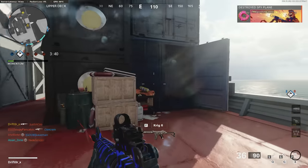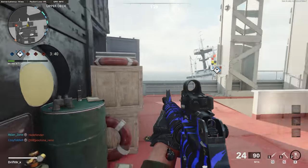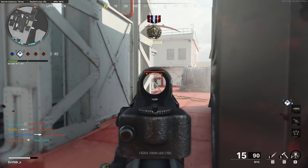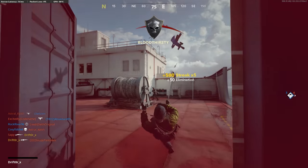So we've got the close range class and the long range class, and it doesn't really matter because the gun's so strong it'll work really well almost anywhere. Guys, I hope that you enjoyed this episode of In-Depth and learned something useful. If you did, don't forget to like, favorite, and subscribe. Drifter out.